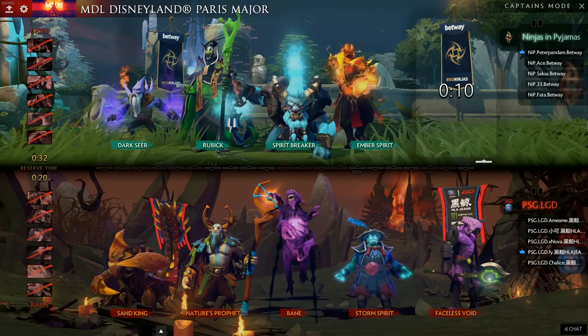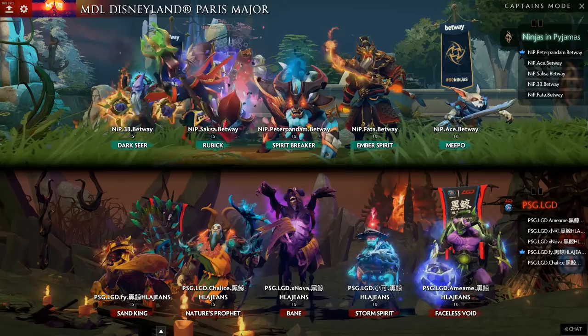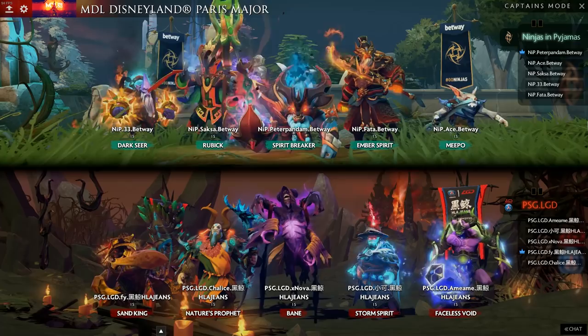Looking at NIP's side, they have a Darkseer, Rubik, Spearbreaker, and Ember — a lot of enabling and fighting heroes. These heroes have no problem fighting early and running at the enemy team. They can force fights away from the Meepo, which will enable him to have a lot of space around the map, because Meepo wants to farm for the majority of the early game. He can rotate from side lane to side lane based upon his farming patterns, but you have these spikes of timings when you have a few stat items. NIP's draft definitely enables him.